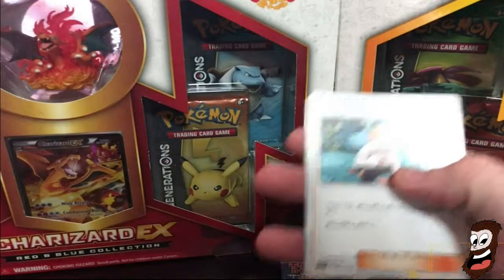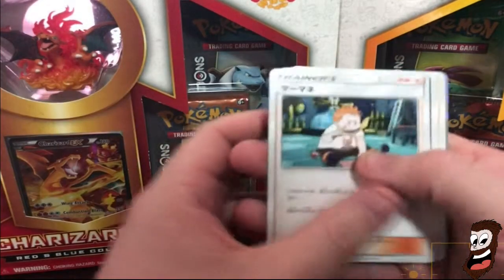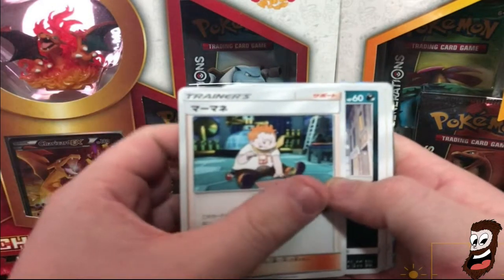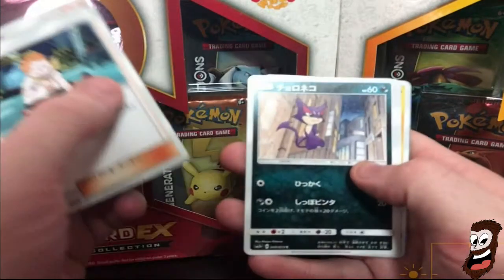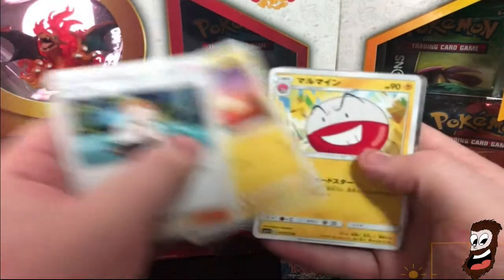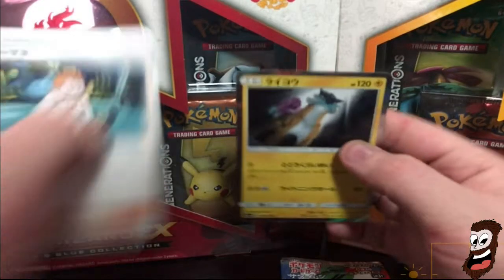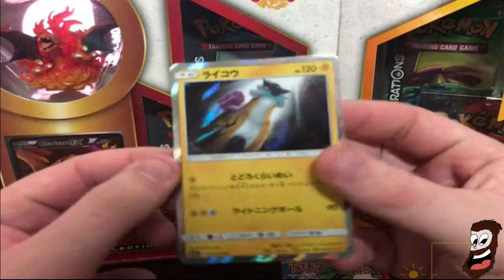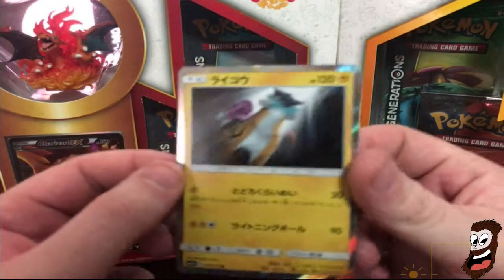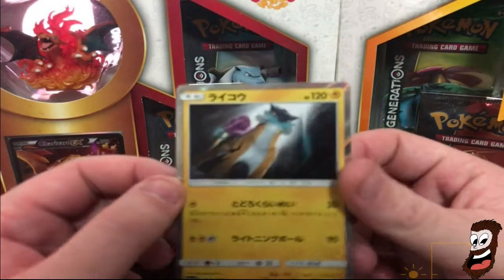I already did the card trick, but I'll just show you guys what I got. Can't remember that guy's name, but he was from X and Y, I believe. Golurk, Voltorb, Electrode, and I've got a Raikou. Look at that border - very nice. I like it very much.